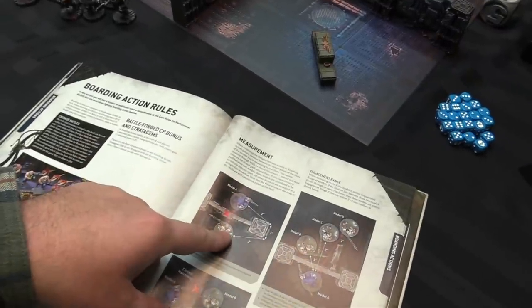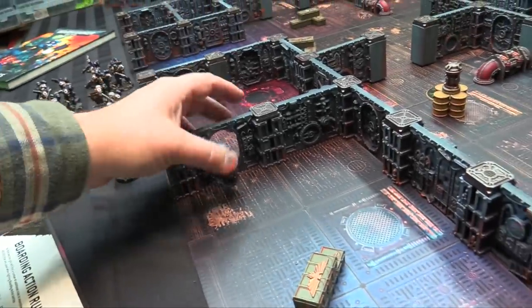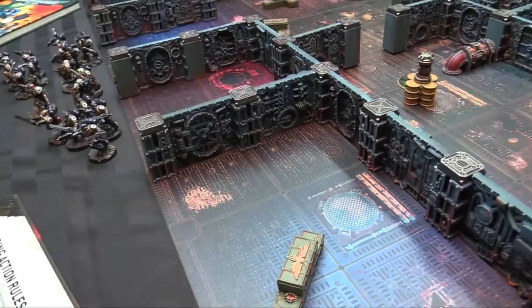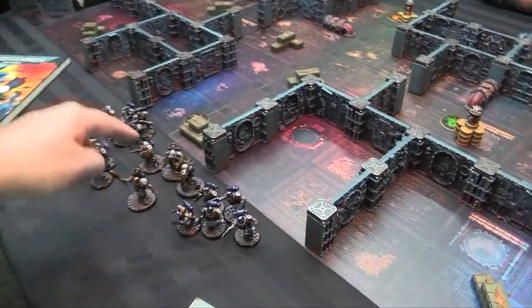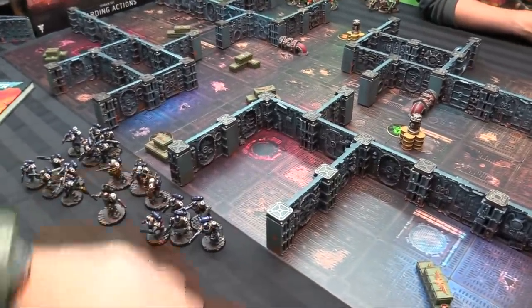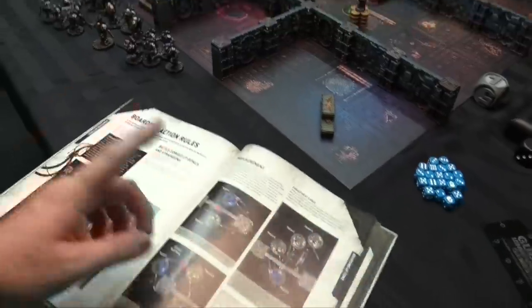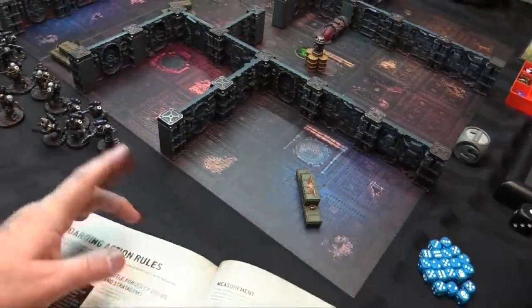Measurements: if you want to measure, you have to measure around all walls and obstructions. When a door is open, you can measure through it; when it's closed, it counts as a solid wall. Auras and psychic powers are also measured around obstacles — no brain-bulleting through walls. Engagement range is also slightly different through doors; you're engaged if within two inches of a model that's engaged in a door.